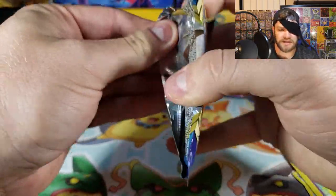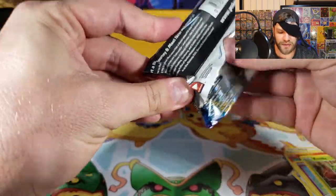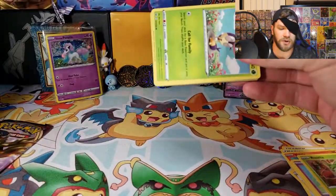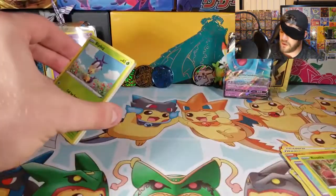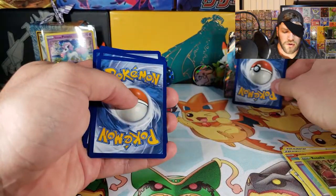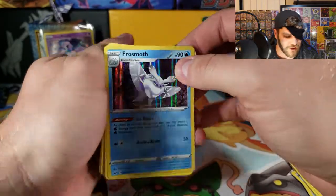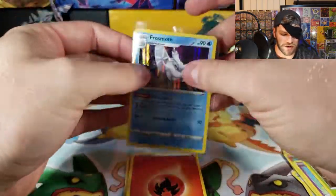That ship didn't have any gold, so we will continue on to the next ship. Another code card. Doubloons forward. We got a holo Frost Moth, so we'll go ahead and sleeve that one up.